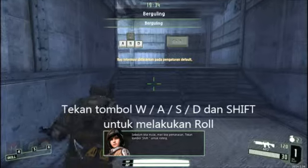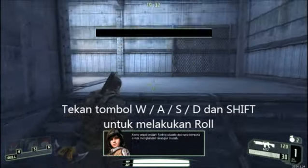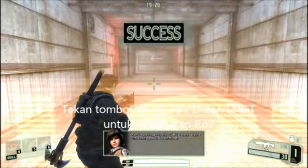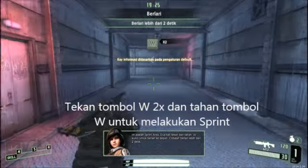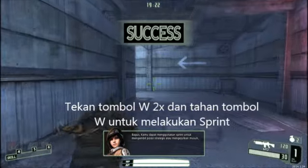Before we begin, let's warm up. Press the Shift key to execute. You're a fast learner. Tumbling is a useful way to dodge. This is the sprinting area. Double tap and hold the W key. Great! Press the Ctrl key to stand back up.